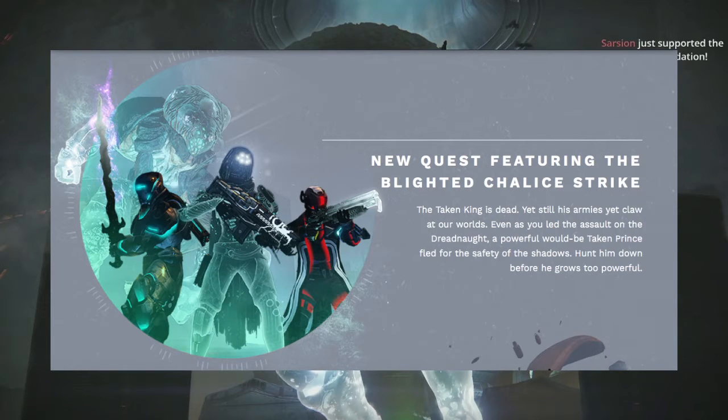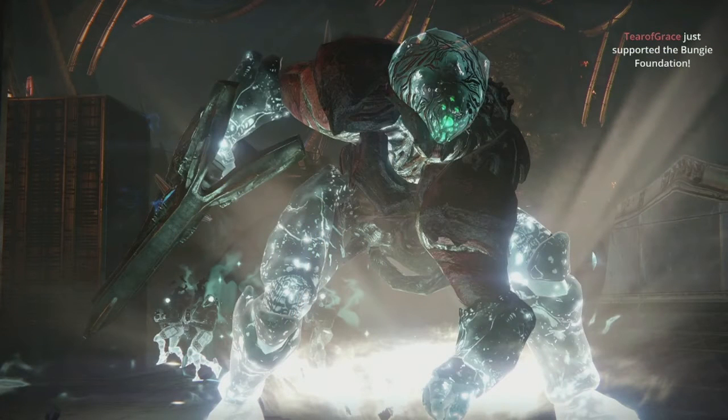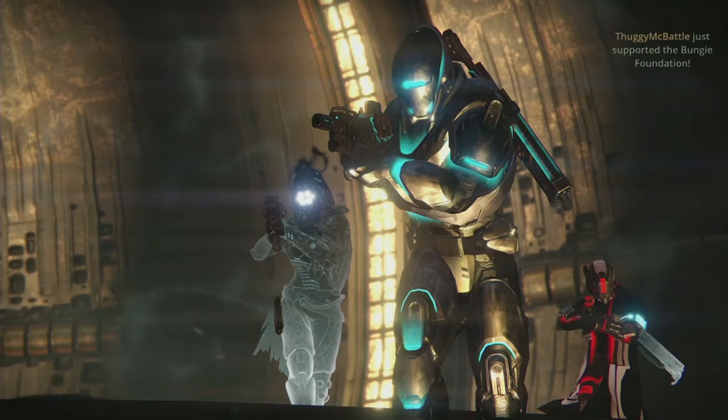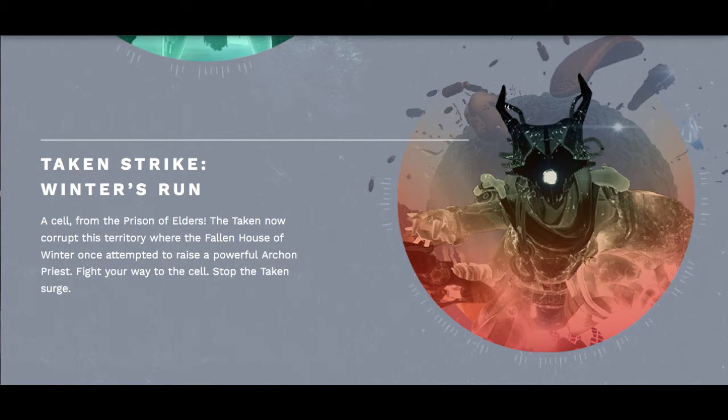Based on the images and the short teaser trailer from the beginning of the stream, we're getting a new Taken enemy for the Blighted Chalice strike, and it looks like it's going to take place on the moon. We'll probably also get some strike-exclusive gear for it. They also mentioned that Winter's Run, one of the original strikes from Vanilla Destiny, has been upgraded to a Taken version and added to the Weekly Heroic playlist, with the Archon Priest now in Taken form.